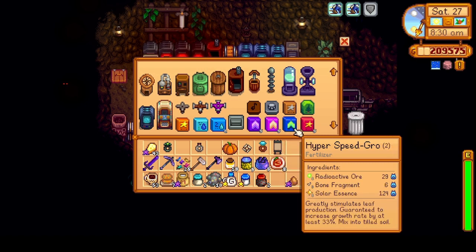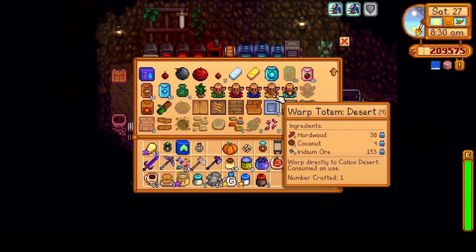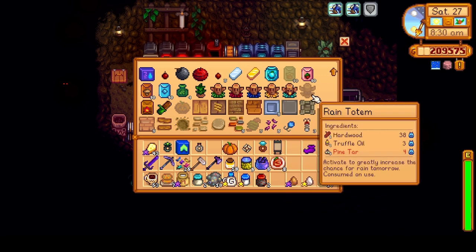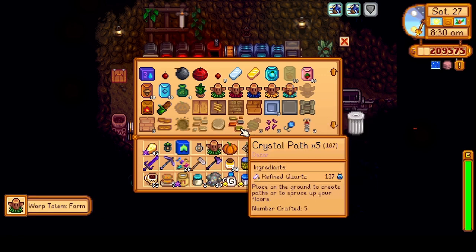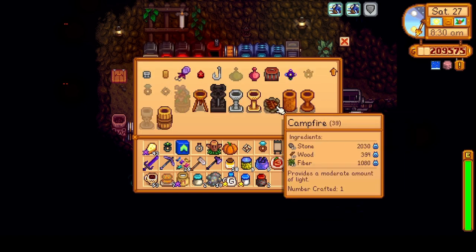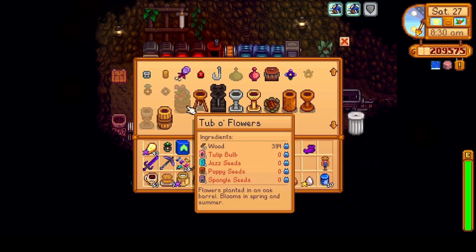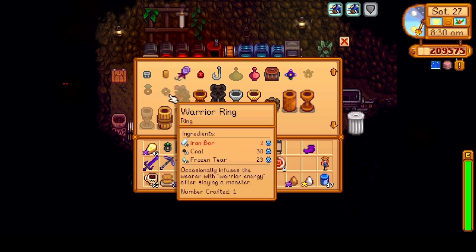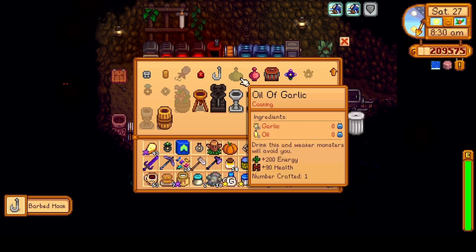As far as crafting goes, we needed to craft a few more things still. We hadn't crafted the hyperspeed grouse yet — we'll do that. We still need some pine tar, and we still need a farm totem. Did I craft all of these braziers? We'll need to get some seeds from Pierre today. And barbed hook — let's do it.